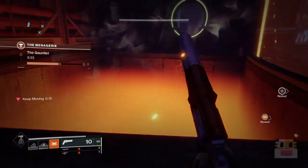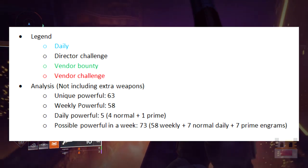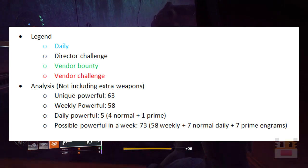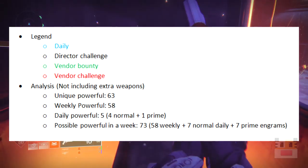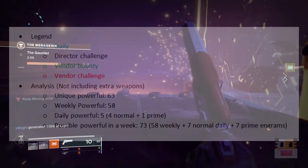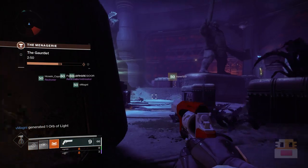I've color-coded the entire list so it's a lot easier to tell what is what. I've also made an analysis of all the possible unique drops you can get in a week. This analysis does not include pinnacle weapons, exotic quests, or extra weapons. Out of this list, there are 63 unique different powerfuls — 59 of those are weekly powerfuls, 5 are daily powerfuls, and the total possible powerfuls in a single week is 73. So that's 73 possible powerfuls in a week — and that's not including pinnacle weapons or any extra exotic weapons. That's why I made this video.